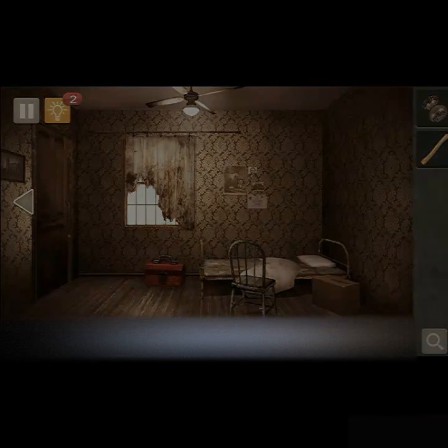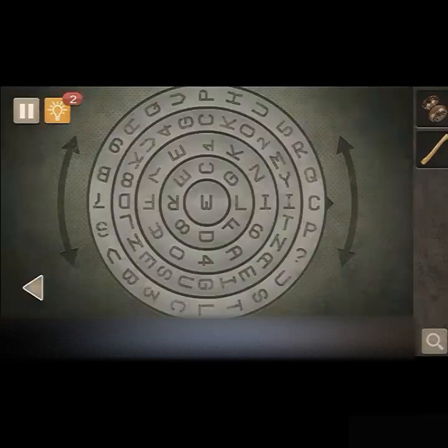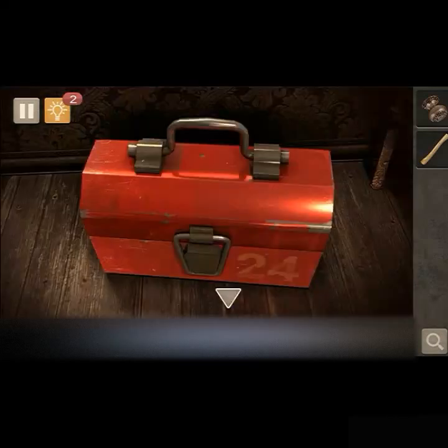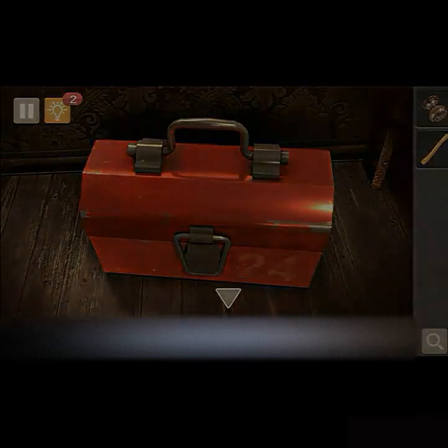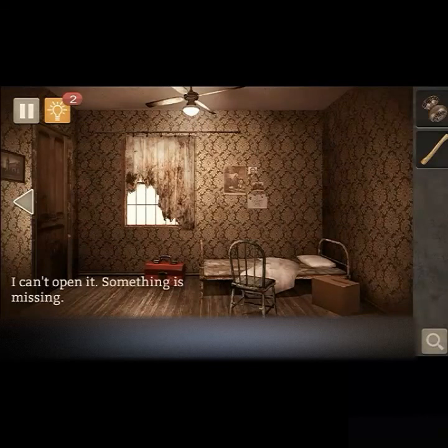And then we have a toolbox — you'll see the number 24 right there. It could be important, it could not be, it depends. Let's click on the toolbox. And here's a code — somehow we have to rotate this and make it do something. We have to get the code, but all that kind of stuff will be in here somewhere. It'll be on a calendar, a notebook — something, somewhere will have that code.